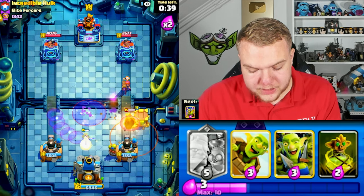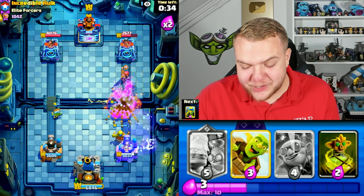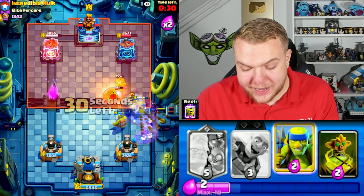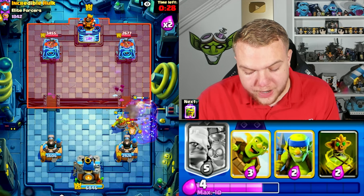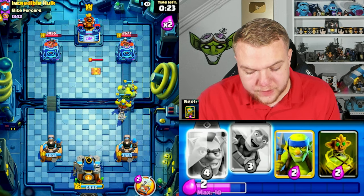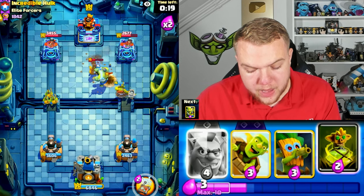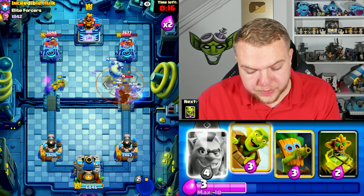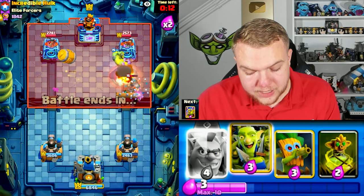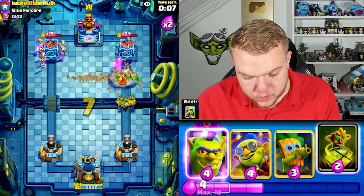Going goblin cage and dart goblin in the middle — hopefully we can take care of the firecracker. I just knew when I saw the firecracker that it was going to be such an annoying card to deal with. He goes with another hawk rider. We end up defending. He might have overextended a little there — let's take advantage. Going spear goblins, popping ability, then goblin barrel towards the right side. He uses his lock — amazing for us! Going goblin gang on the right side once again.